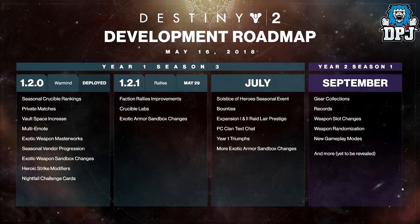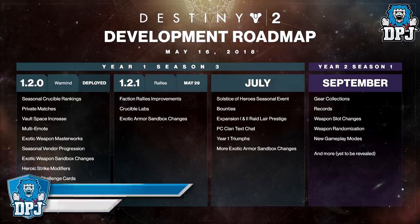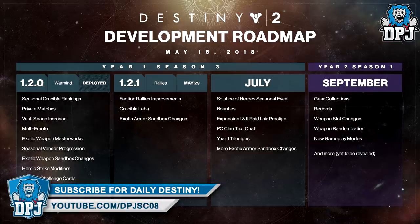The big one in September: gear collections, records, and weapon slot changes — which is massive and something we're all interested in hearing about. Will they revert back to how Destiny 1 was? I'm not sure, but I'd like to see it. We then have weapon randomization, which I believe means random rolls on weapons — seriously something missed from Destiny 1 and a change I feel was forced upon Bungie, but one they knew was the right call. Still a shame we have to wait until September, but it will be worth the wait.